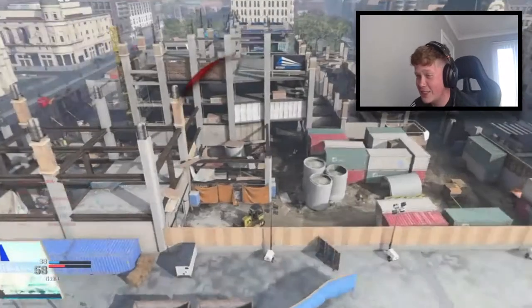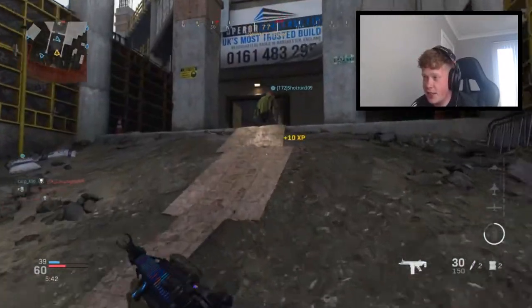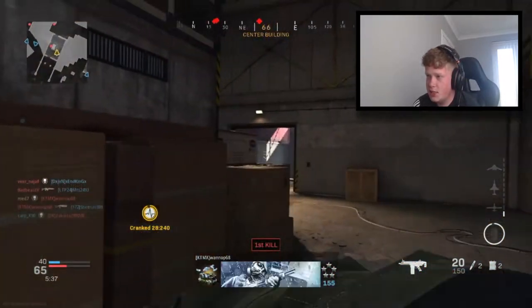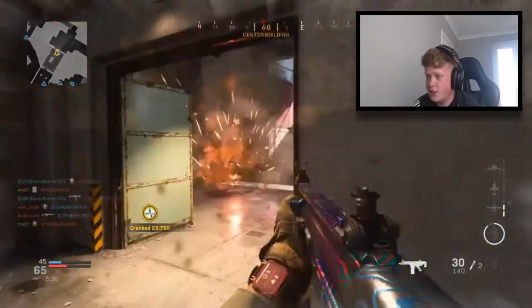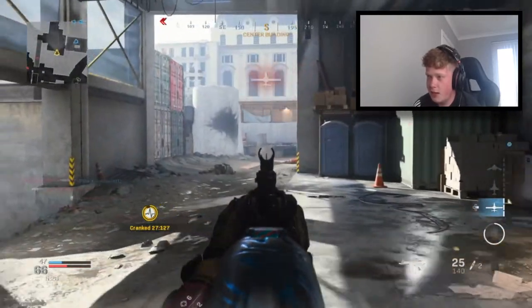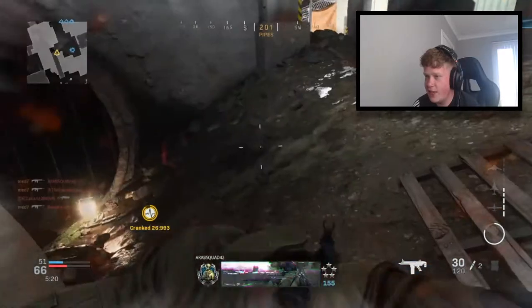There's a kid in the corner in pitch black darkness — I couldn't even see that guy. Apparently it has a huge buff and it's meant to be absolutely insane. This is my first game trying it out; seems decent so far. That kid's going to run straight into my C4. The Scar H — is he in this corner? Yeah, this kid in the darkness. Get out of the corner — I'm going to take this corner from you!